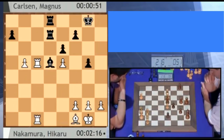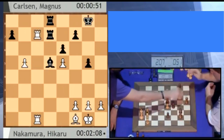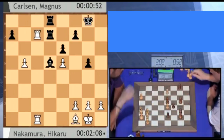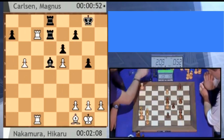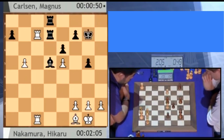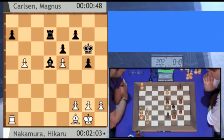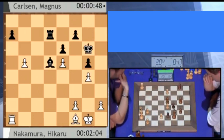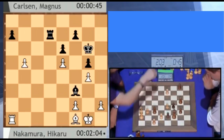G5 is a good move because Magnus does want to activate the king — maybe improve it to f5, for instance. Nakamura has traded off a pair of rooks. King g7, rook d7. Now he's played rook to a1, aiming perhaps to go to a6, just keeping the black rook honest. Now the black rook is going to be tied down to the a7 pawn for quite some time.